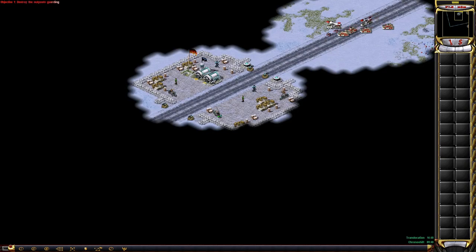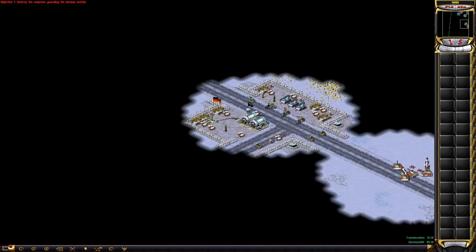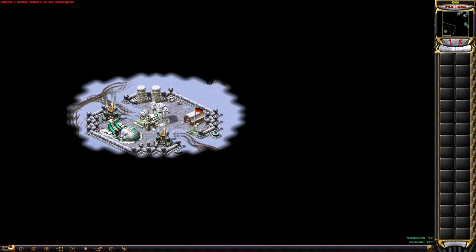Commander, your first task is to eliminate the German border stations that guard the entryways into Germany. Einstein's laboratory is here. Your objective is to destroy the lab and this prototype Chronosphere to ensure the Allies cannot rally to victory this time around.